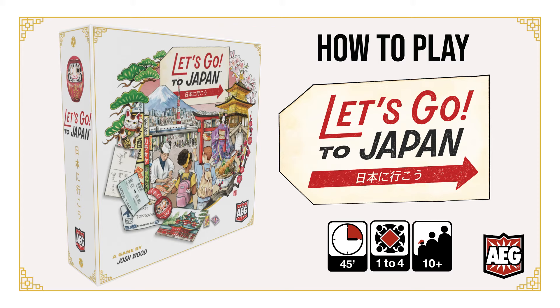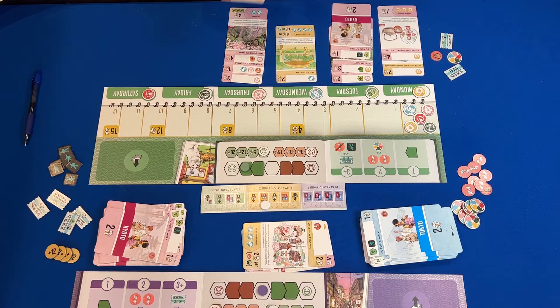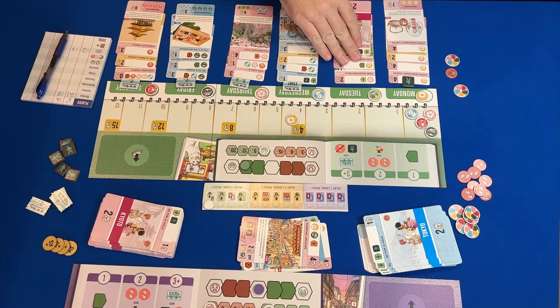Hello, I'm Kirk with AEG and I'm going to show you how to play Let's Go to Japan, a card game for one to four players where you are travelers competing to plan and experience the most personally fulfilling dream vacation in Tokyo and Kyoto. The game consists of 13 rounds in which players draw activity cards and strategically place them on different days in their week-long itinerary, followed by a final round where they ultimately go on their planned trip, activating each of their cards along the way. The player who collects the most points by the end of their trip is the winner.